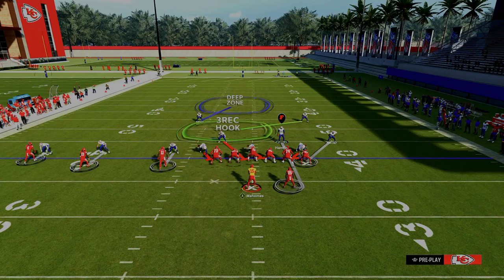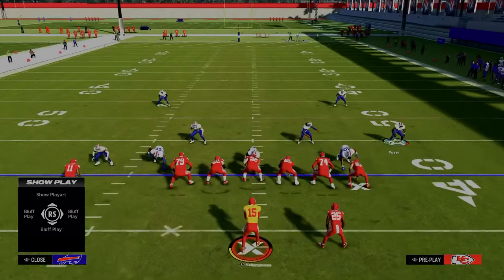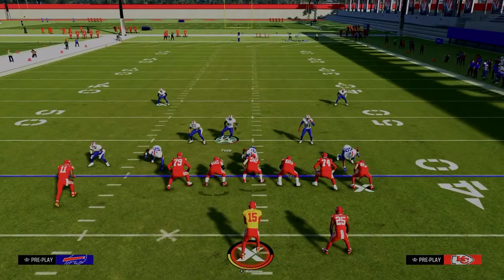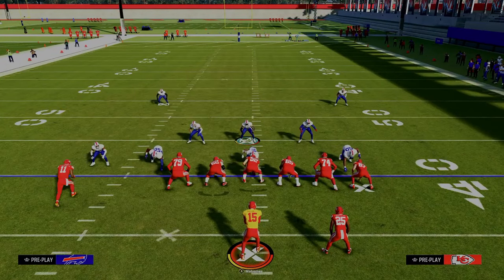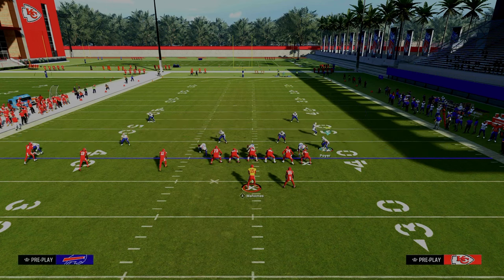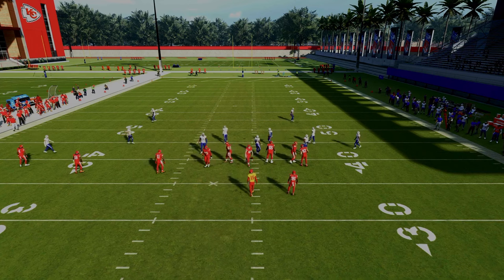If you man-align out of most formations — say Nickel 3-3 — the tight end really has a lot of leverage to the right side. This also gives a clear man-zone tell right out of the gate: if it's man coverage, that corner goes over to guard the slot. In zone, the slot corner comes back over. Dollar actually features the best version of a man alignment. These are some of the challenges that Trips Tied In imposes.